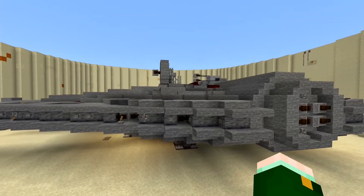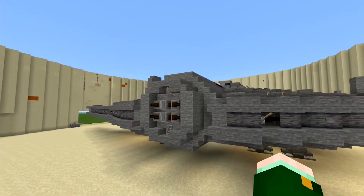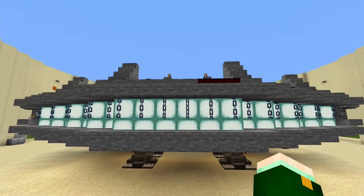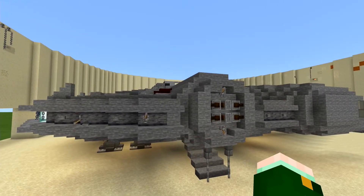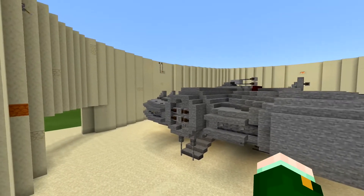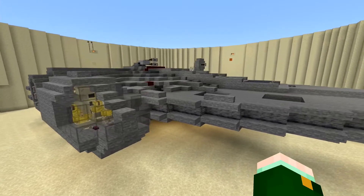Now we can get on to the Falcon. Around the outside I used polished basalt, stone cutters, and levers — there are a few buttons too, but it's really just slabs that bring it out. Here we have stone cutters and levers for the little port. Around the back, the chains may look a little funny but if you look at it the correct way, they look like the Millennium Falcon's engines, even though the sea lantern doesn't fully connect with the chains.